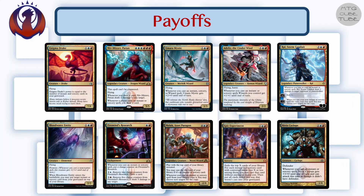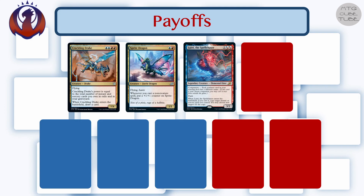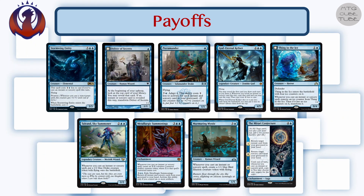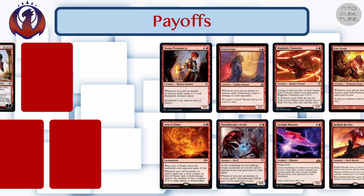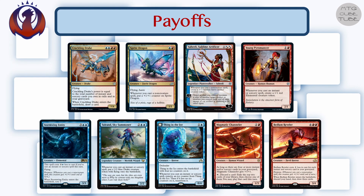Here are some other multicolor payoffs that were in contention. For hybrid there aren't many options, but Saheeli is excellent. For blue these are the payoffs I like — I want at least one of the three fast creatures, and the two other blue payoffs can be a bit more on the controlling side while still being able to close out a game quickly if unanswered; I think these three make for a good mix. For red I want the payoffs to be a bit more on the aggressive side. Young Pyromancer and Magmatic Channeler are both great two-drops even if you don't go too hard on the spells theme. Goblin Electromancer is the most linear choice for players that go all in.